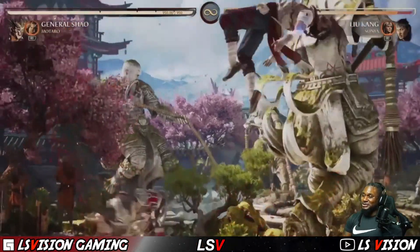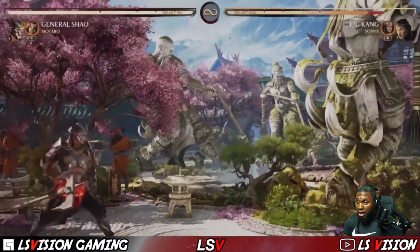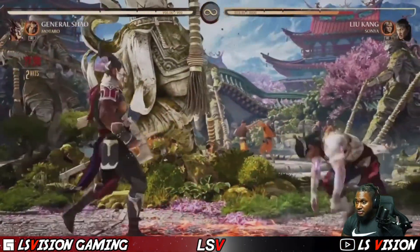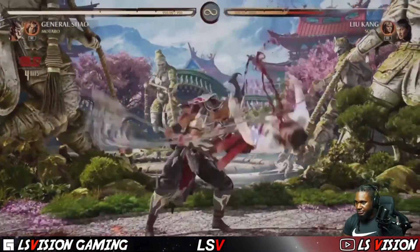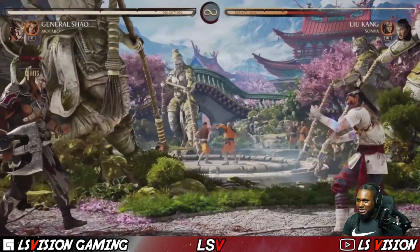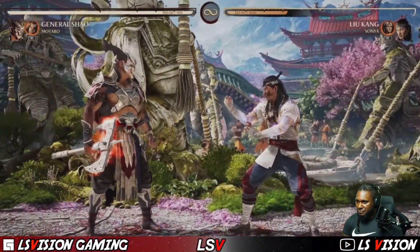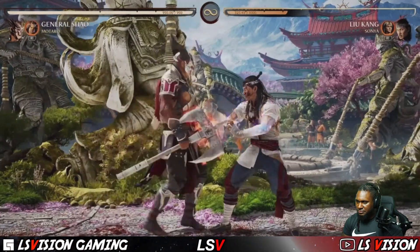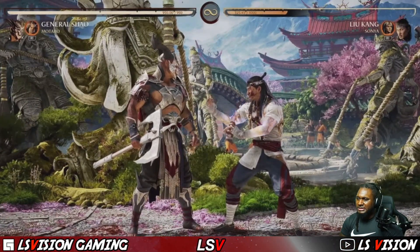Smacking somebody in the face with a whole axe is crazy. Meter burn gives a full-screen projectile that launches. And using Shao as a cameo — this makes your axe power do more damage. You can also meter-ex that to get more time on it as well. Big move in his arsenal that also leads to a lot of crazy stuff.